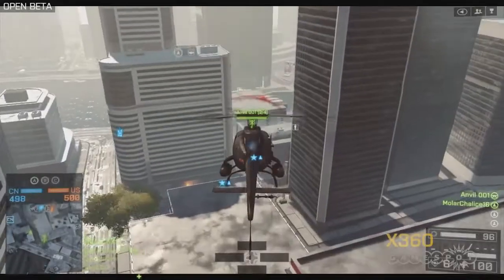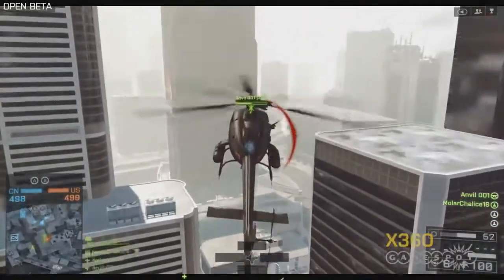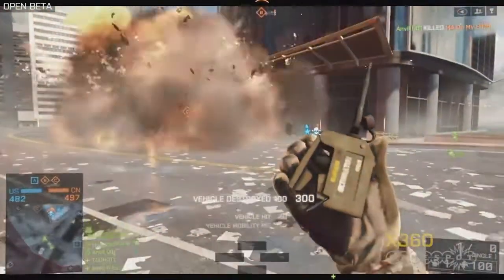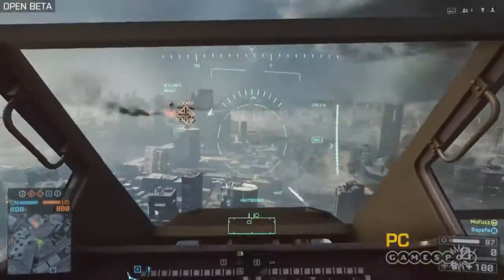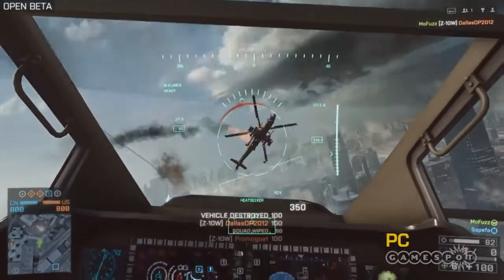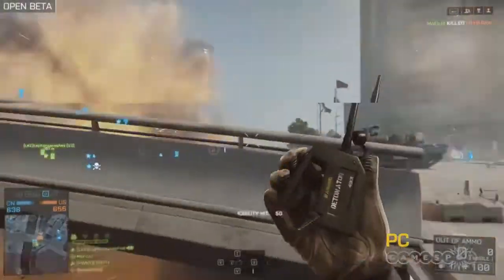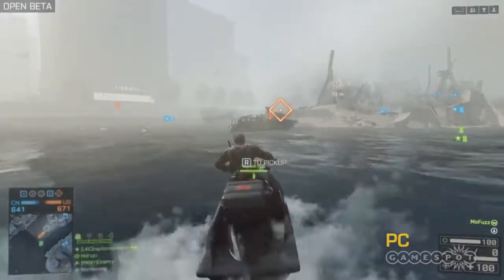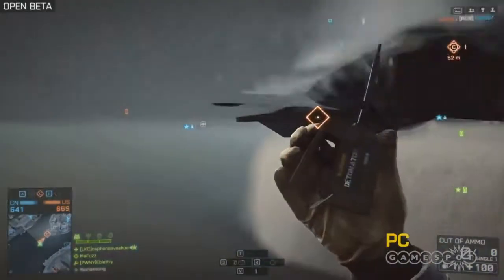Far more interesting between platforms are the different vehicles. When playing Conquest on console, each side gets a scout helicopter in addition to a tank and an MRAP type vehicle. On PC, there's an attack helicopter, a transport helicopter, two tanks, an amphibious IFV, two MRAP-style vehicles, a handful of jet skis, and an attack boat that spawns on sea.